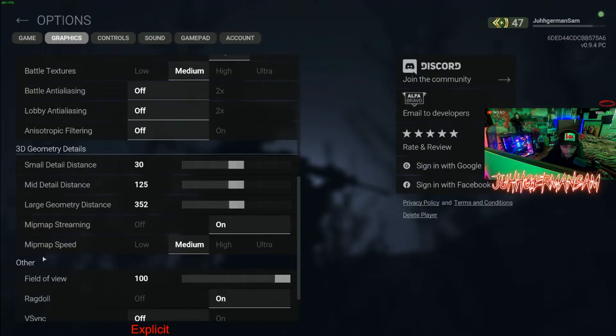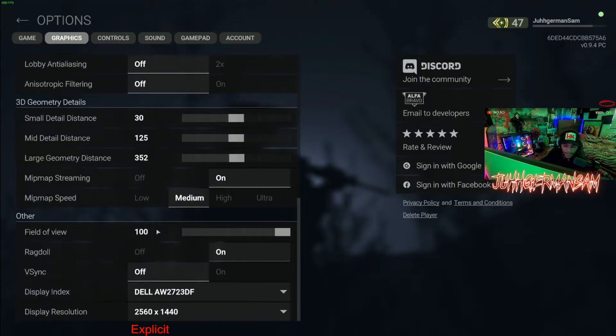Mini Map Streaming you want to leave that on. Mini Map Speed put that on Medium. Very important — crank that Field of View all the way up to 100. Ragdoll leave that on, it's entertaining. V-Sync crank that off.